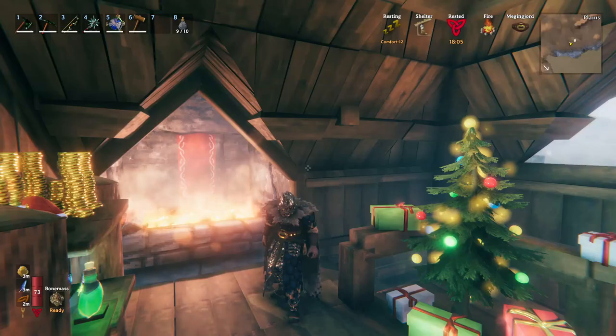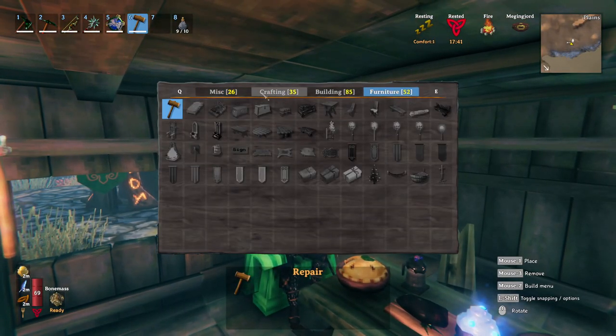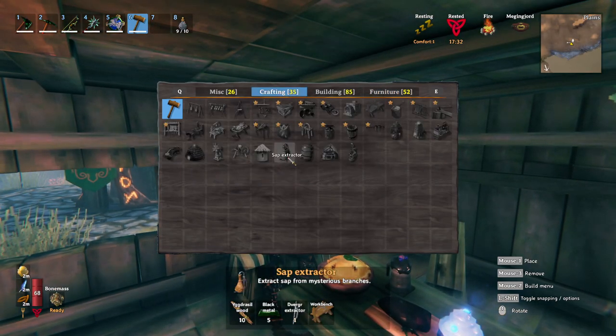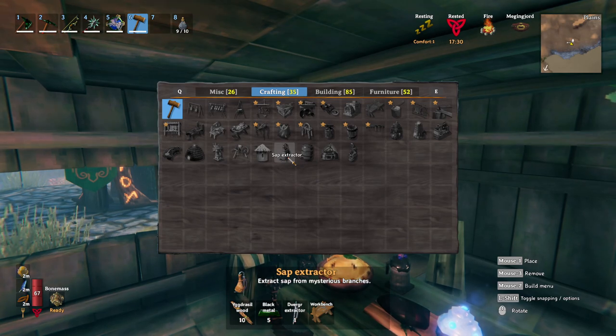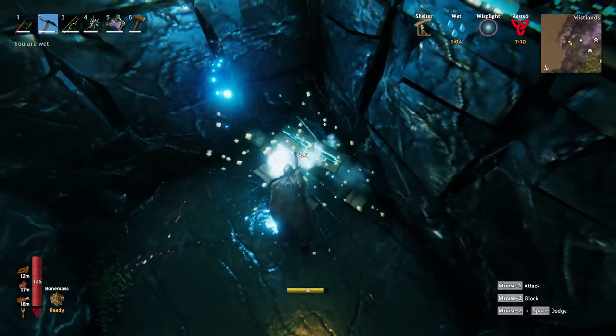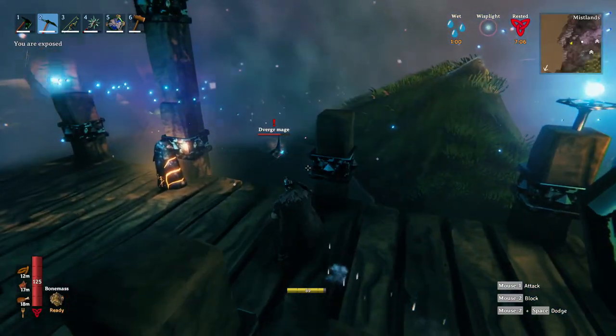So after looking it up, it turns out you need something called sap. Now in order to get sap, you need something called an extractor, which is made by Yggdrasil wood, black metal, and the dwarf's extractor. The extractor you can easily get by finding a dwarven-ish house. They usually have a little box inside, but be careful, because if you take it, they will become aggressive.